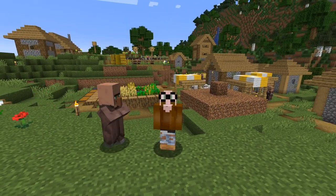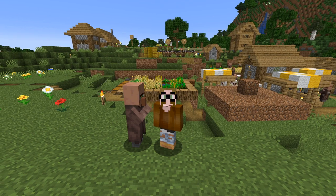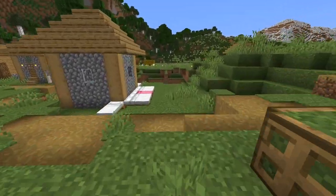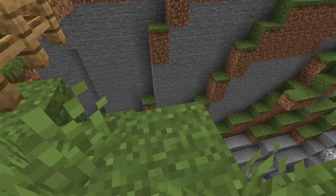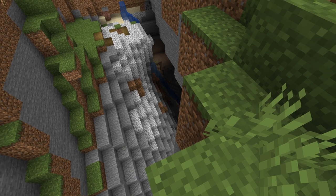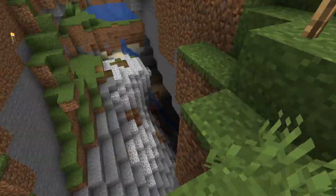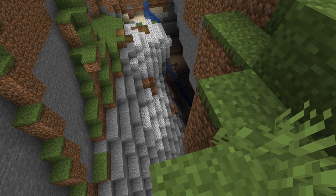Last time we were in the nether, and we came back with a bit of quartz and also some magma blocks. Today we will go down in the open world — not all the way down, not into the deep dark — but what I basically need is a bit of slime. Eventually we will also need a bit of honey from the bees so we can then actually start some real farms.